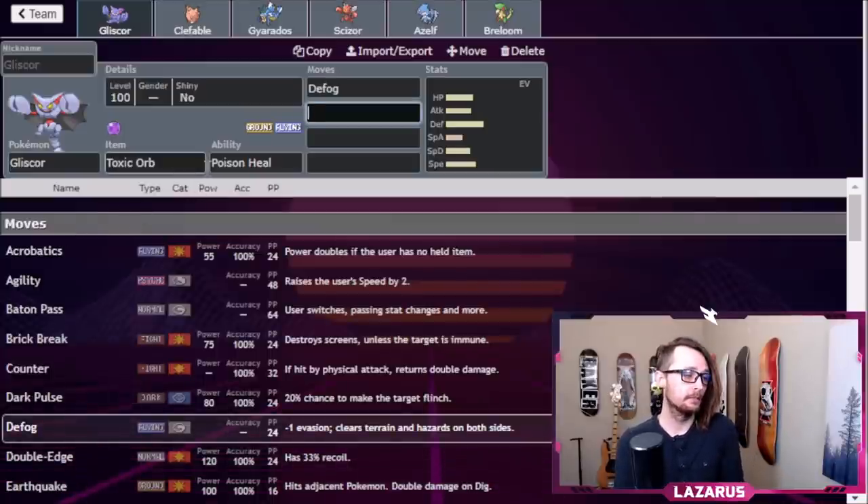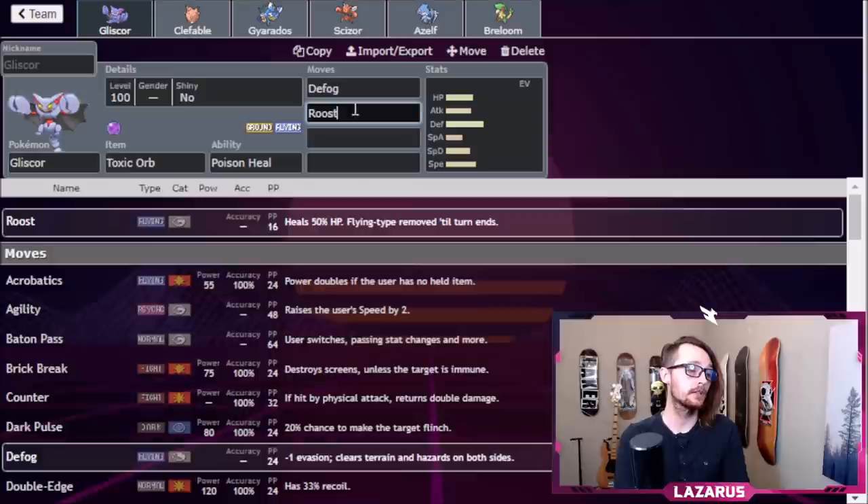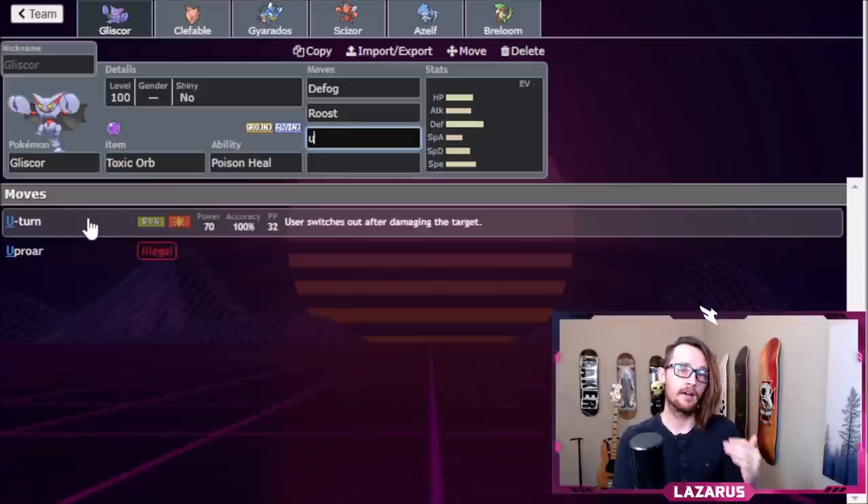This team will still have Stealth Rocks, but if our opponent wants to go heavy into Stealth Rocks, we can Defog and make sure our Pokemon like Gyarados with Stealth Rock weaknesses aren't too affected. It's better to have options to remove hazards than none at all. The next move is Roost — restores 50% health, you lose your Flying status temporarily, but since we're using a slow Gliscor on purpose, that's completely fine. It makes our Gliscor extremely bulky.